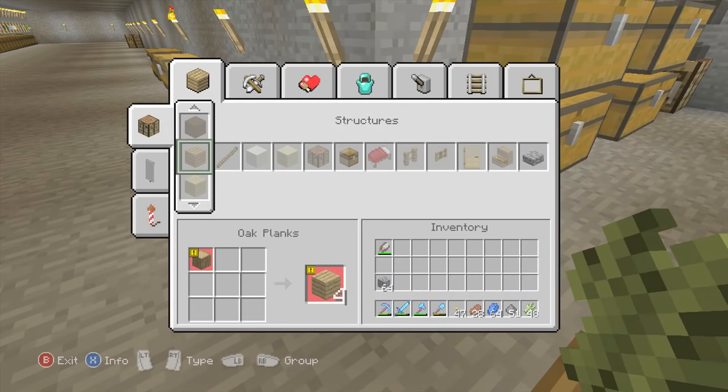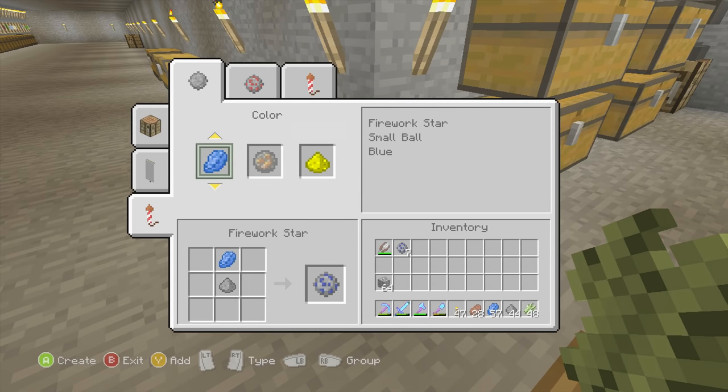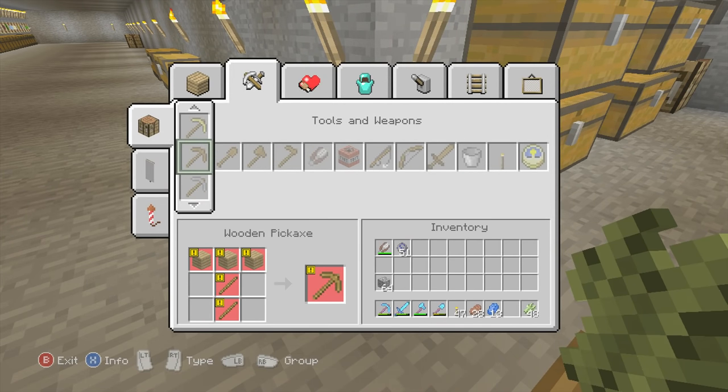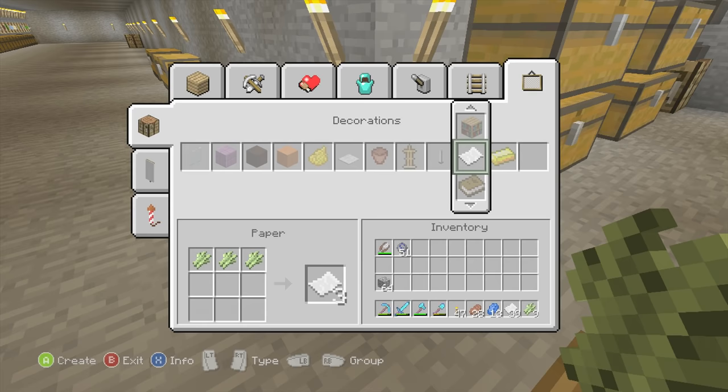We can make them here actually. You press LT and go straight to this tab. First we need to make a firework star, so we'll make it with the lapis. We'll make as many of those as we can and use up all the gunpowder. We've got 51 of them. We can add some effects if we wanted, but let's just add the star. Oh wait, we need to make the paper first as well. I forgot about making the paper — all I have is the sugarcane at the moment. So we need to craft this into paper first.